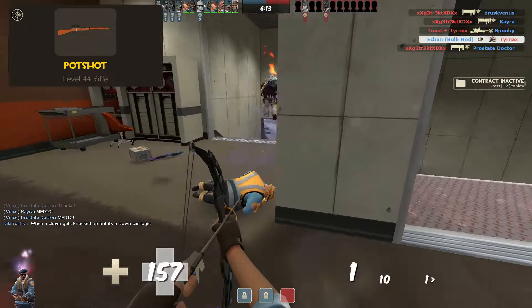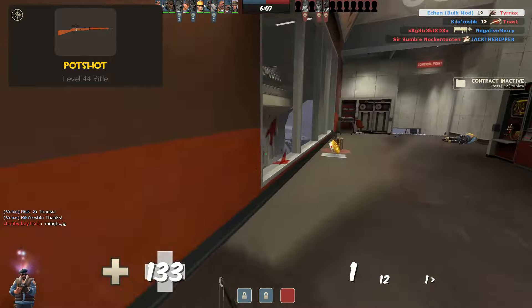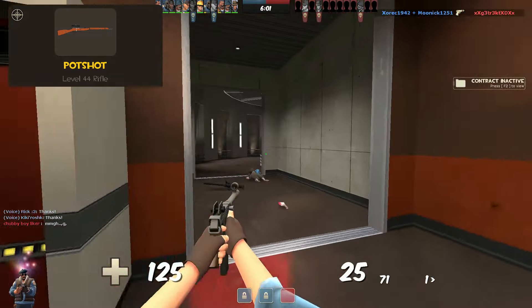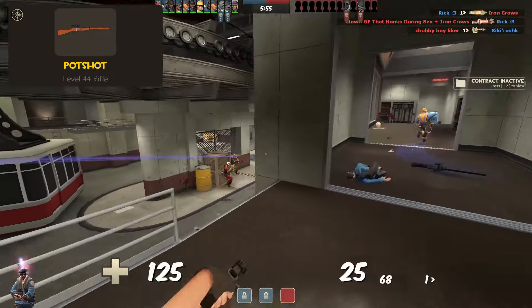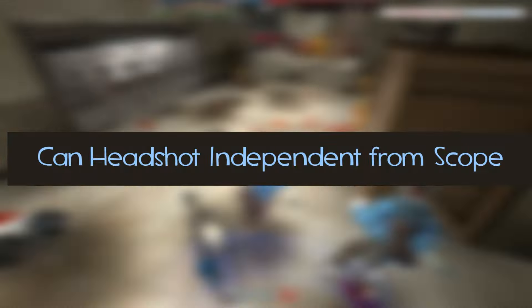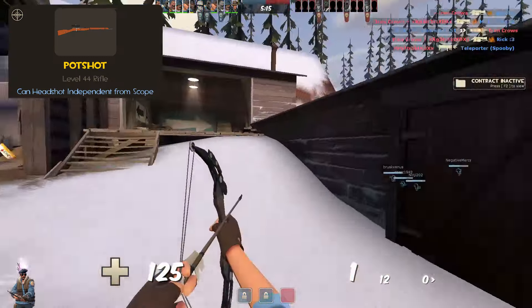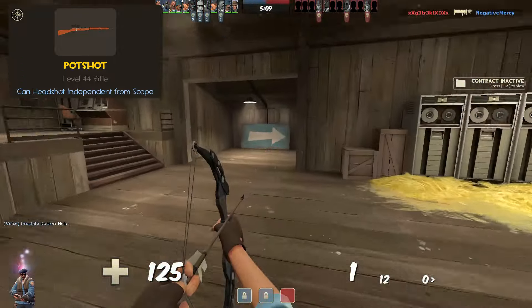Why did I come up with this? Because I hate snipers who sit in the back of the map, head-glitching with dark colors, taking potshots from a safe distance. That just happens to be the name of my first weapon: the Potshot. The Potshot is a level 44 sniper replacement that aids those who prefer much more up-close and personal engagements. As I go over each stat, I'll give the reasoning behind its existence.